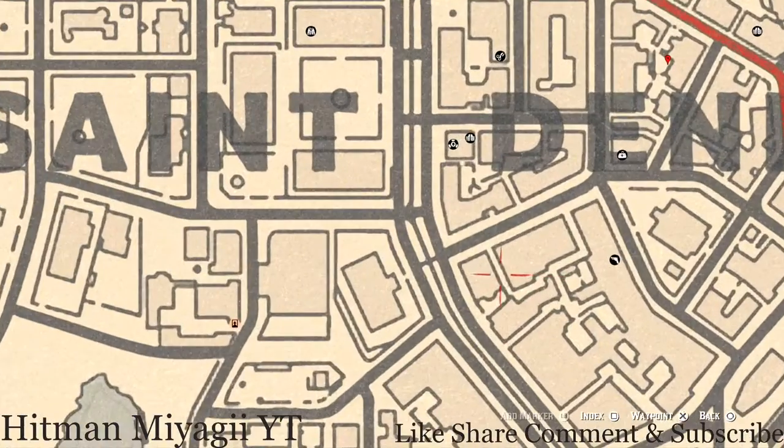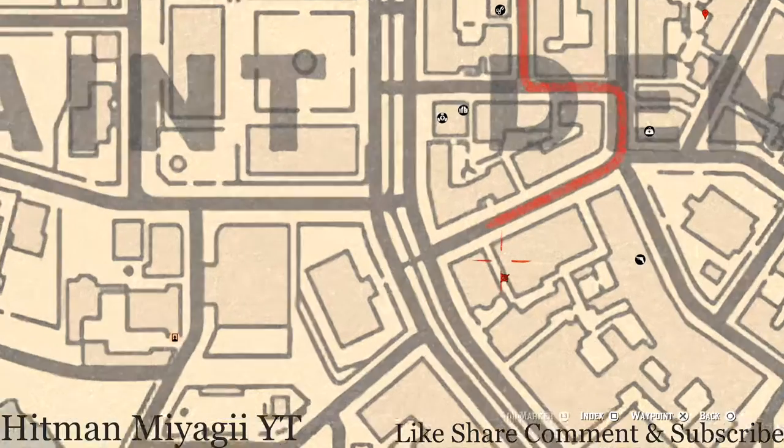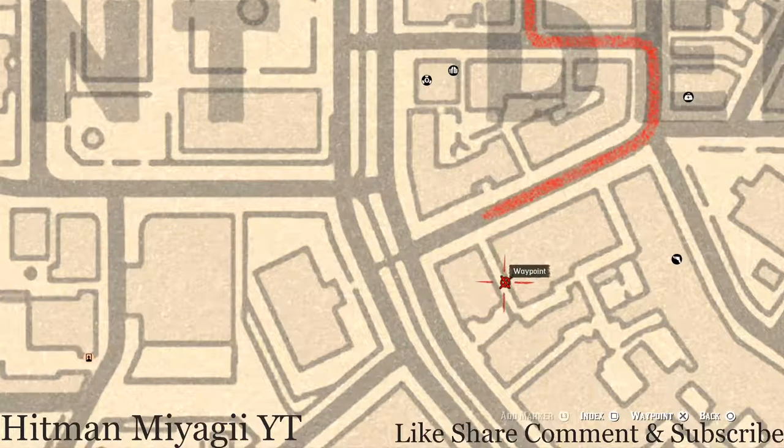There's also a family heirloom on the ground floor of this alleyway. Go down this alley and you should see a bench right behind the ladder. Do not go up the ladder — look past it on that bench and you guys will get a Tortoise Shell Comb, which is a family heirloom.